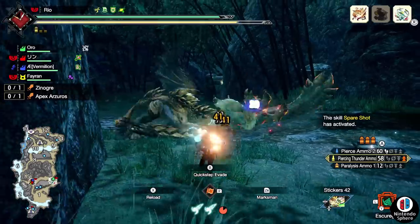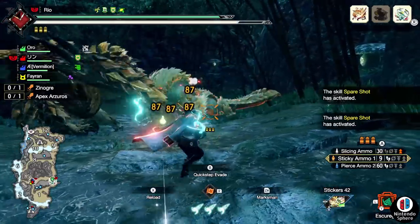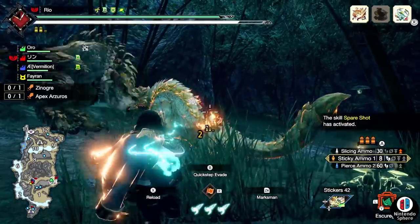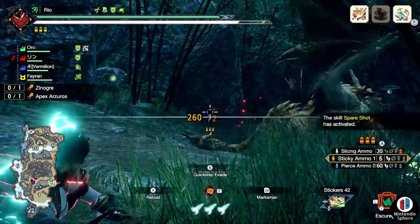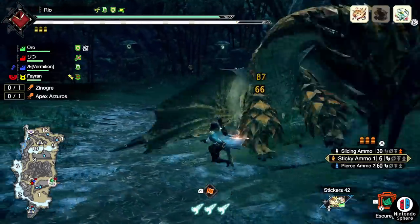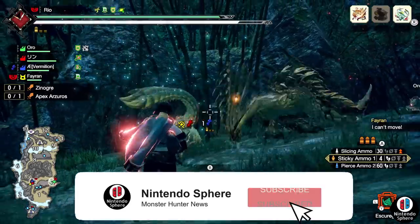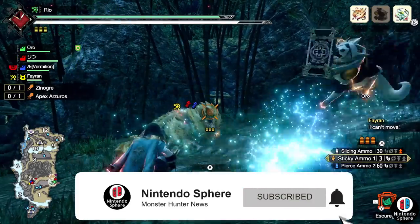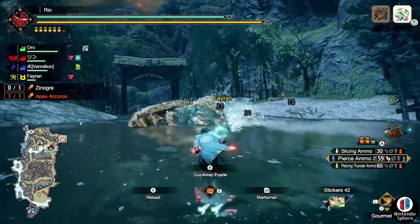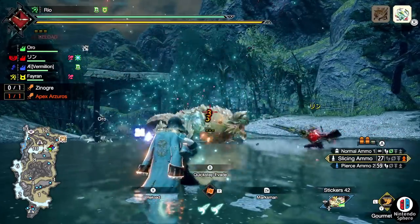Hey everyone, I hope you're enjoying the free title update for Monster Hunter Rise Sunbreak, which is now available on Nintendo Switch and PC. In this video I want to teach you how to get the five-star afflicted investigation quest, and also go over the fact that Apex monsters are officially back in master rank — a surprise that has now been officially confirmed.